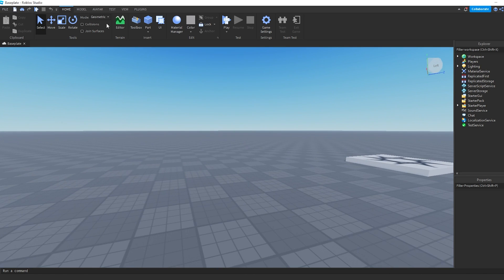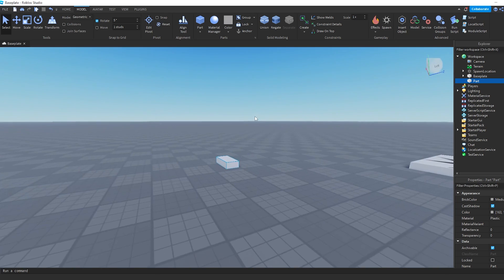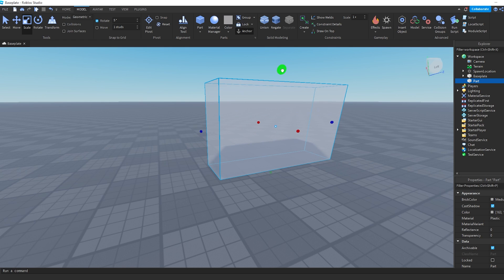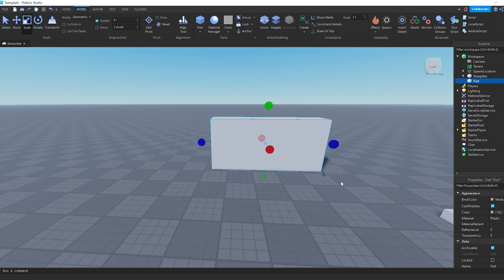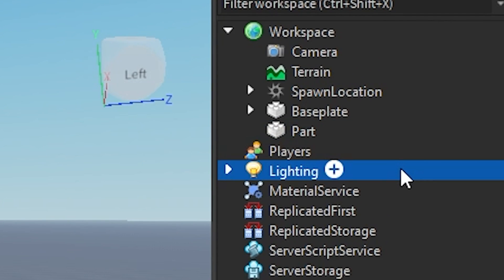Once in, just create a cube. Next, add a decal to the cube by clicking the plus button next to the cube in the workspace.